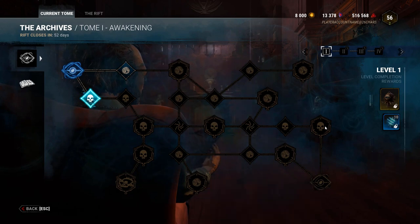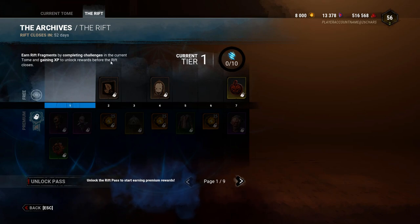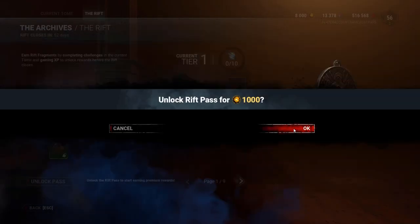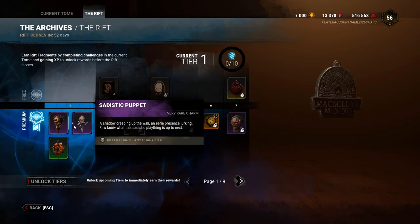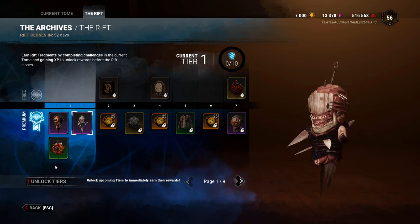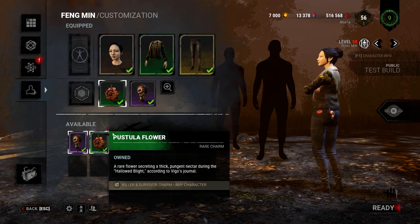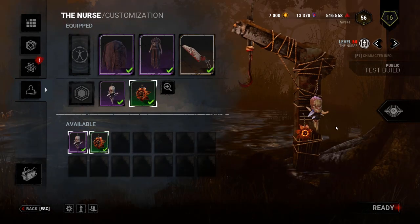Another mechanic of the Archives is the Rift, which is like a battle pass. There will be a free tier, and then you can buy the premium Rift for 1000 Auric Cells to get better rewards for each tier, visible below the free tier. With the Archives comes a brand new cosmetic category called Charms — you can equip up to 3 charms. For survivors they appear on your waist, and for killers they appear on their hooks.